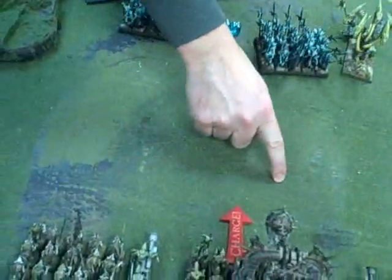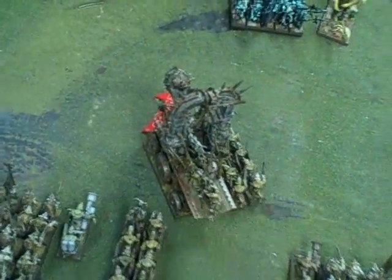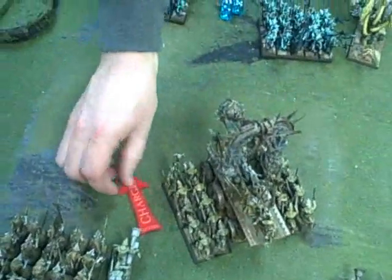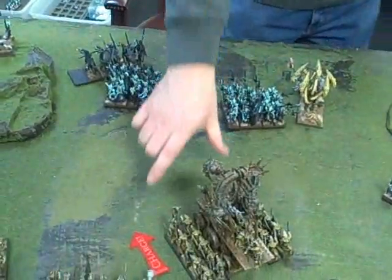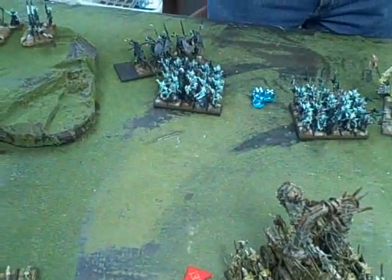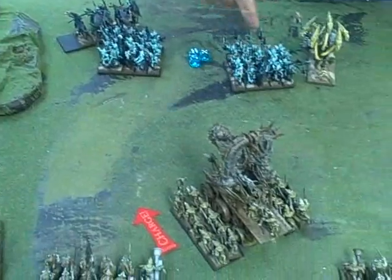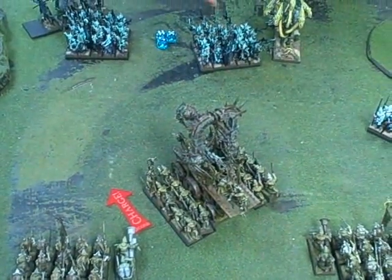What you try to do with fleeing fast cavalry is get someone to expose their flank. I didn't really do that very well here — I should have angled these guys a little harder so they first wouldn't flee through my own unit, and also I may have wanted to flank with this unit here. Of course this unit is unbreakable.